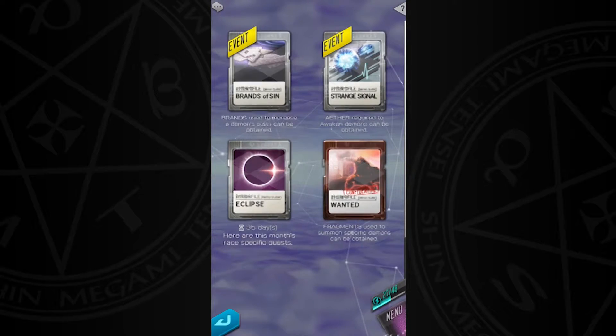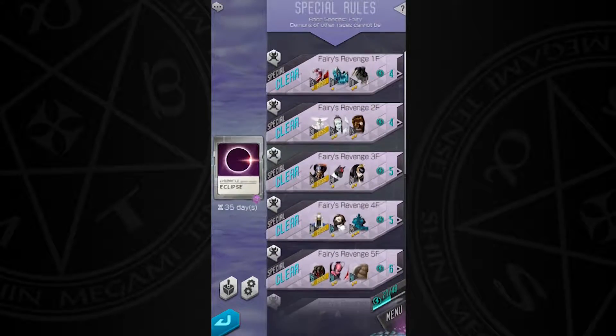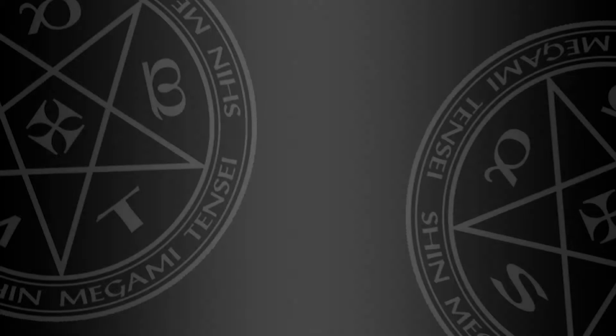Eclipse is a series of race-specific quests. This month's race is Fairy. Luckily it's not too hard to build a solid team based around fairies, because of the strong magical attackers in the fairy race. We can build a solid team to clear up to Mission 9 for that free 4-star summon ticket.